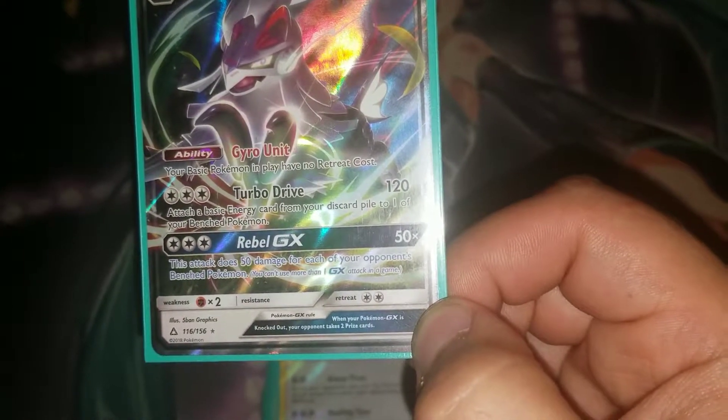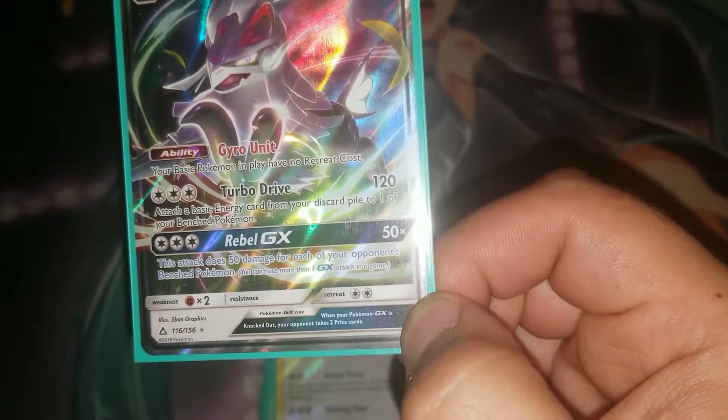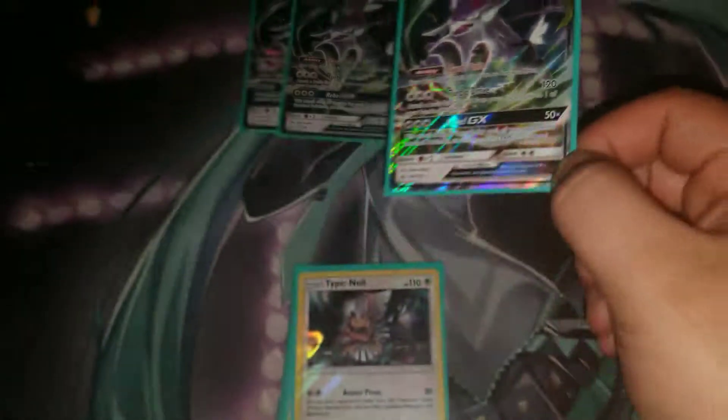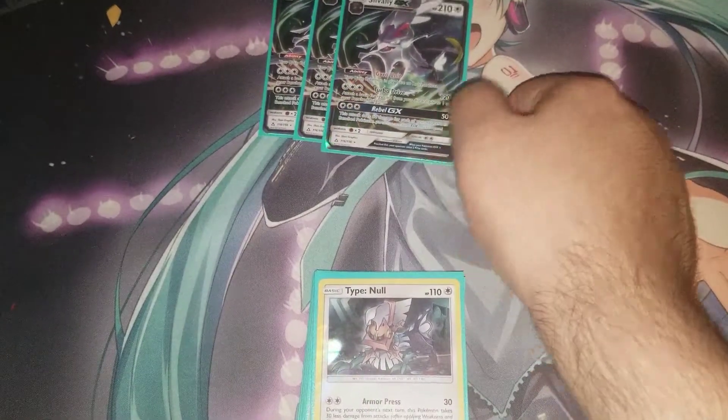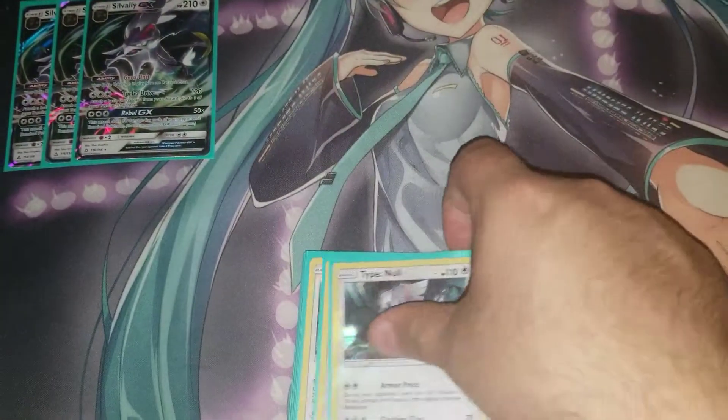Its Rebel GX attack allows you to do 50 damage for each of your opponent's Benched Pokemon, so you have a potential maximum of around 250–300 damage. It's a good GX attack and only costs three Colorless energy, so it's not that hard to get off.